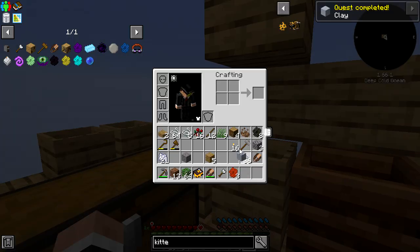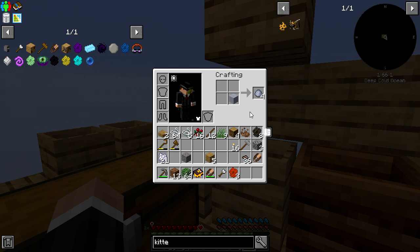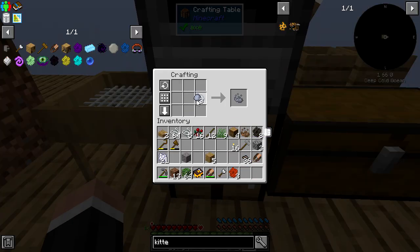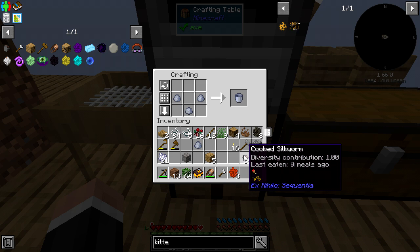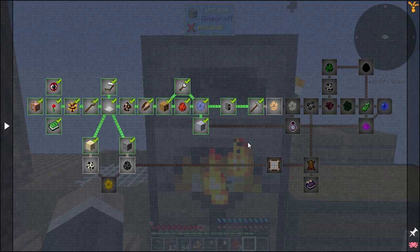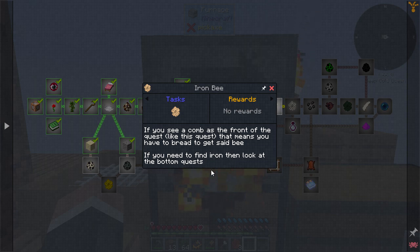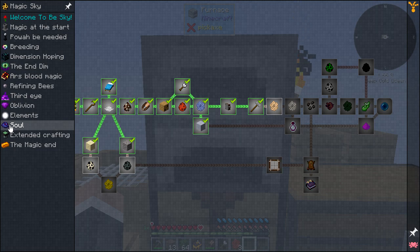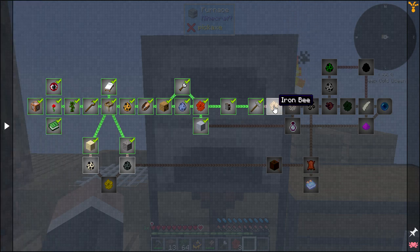One thing I can do with the lava honeycombs — you can actually make lava. Look at that — put that in a bucket, you get a bucket of lava, which is pretty nice. Obviously we don't have iron yet or clay yet but I'm getting there. Oh there we go — I now have some clay. Not much, but it is some. I've got to wait for rain basically. Now I've got a bucket at least.